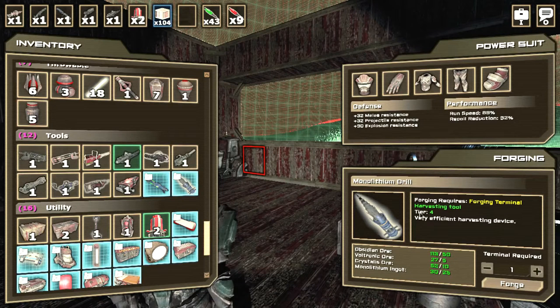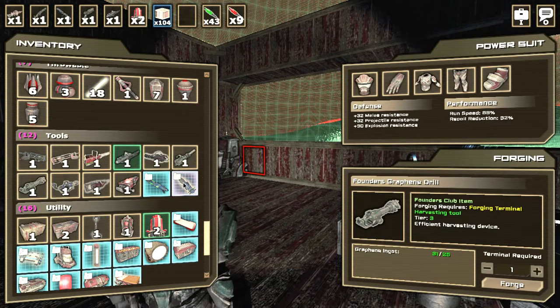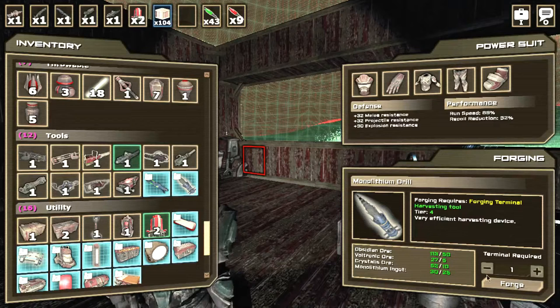I remembered I also need to make a monolithium drill because we have the materials for it. This is the tier four harvesting tool, which is much better than the graphene drill. The founders version is tier three, but this one is tier four. Let's forge this — it uses a little bit of everything, including monolithium ingots.